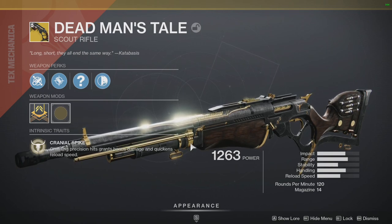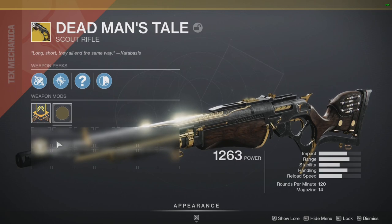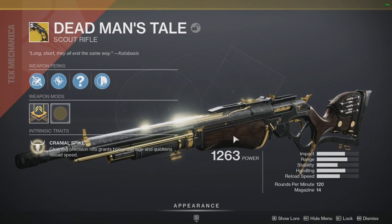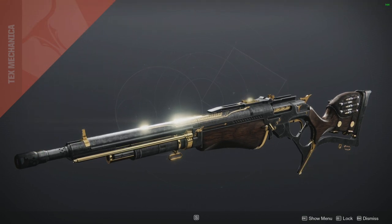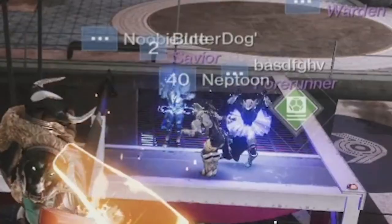Is there a god roll to be searching for? I don't know. There is a catalyst socket — we don't know what the catalyst does yet as far as I'm aware. I haven't used it yet. I went through the mission and I will say the mission was sick.